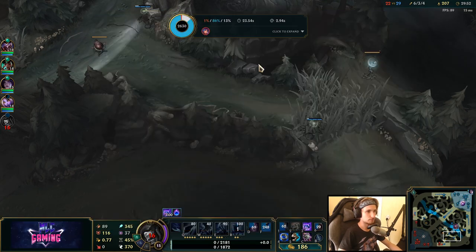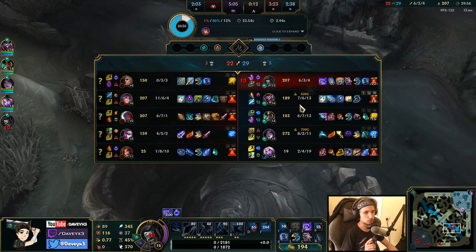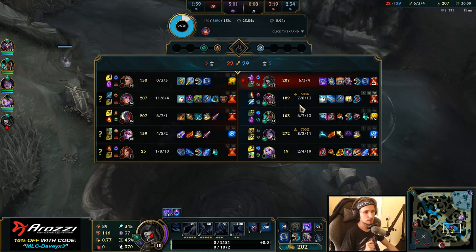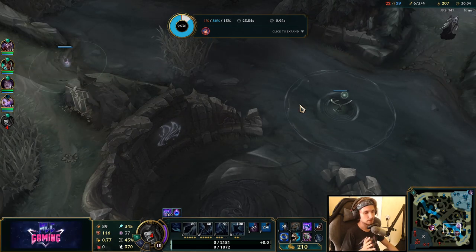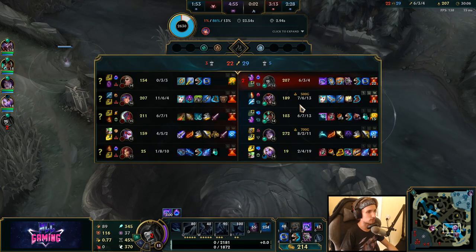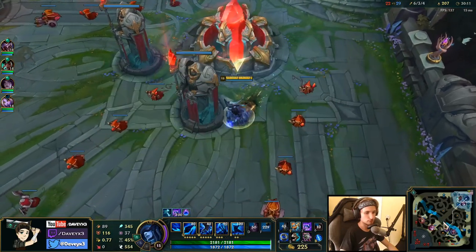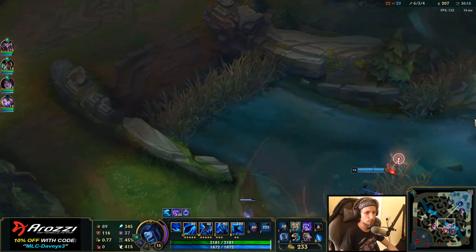Let's buy some more AP right now. There are two things we can do: go for Void Staff or go for Rabadon's. Ultimately it really depends on what you want to buy. If the enemy team has lots of magic resist, you want to get Void Staff. But if they don't really have that much magic resist, you can just go for Rabadon's too.